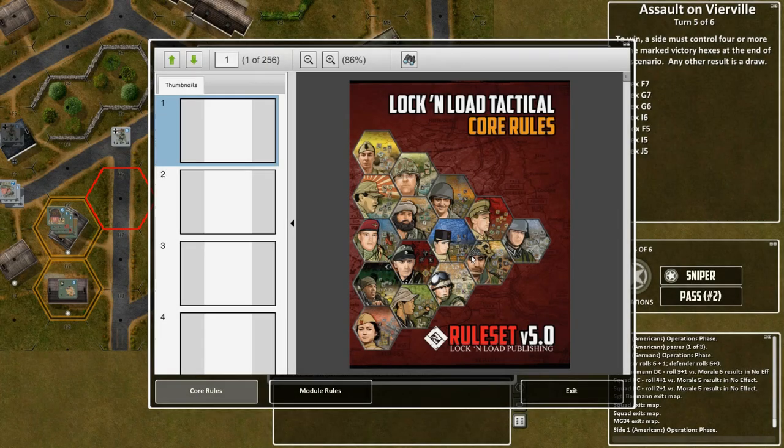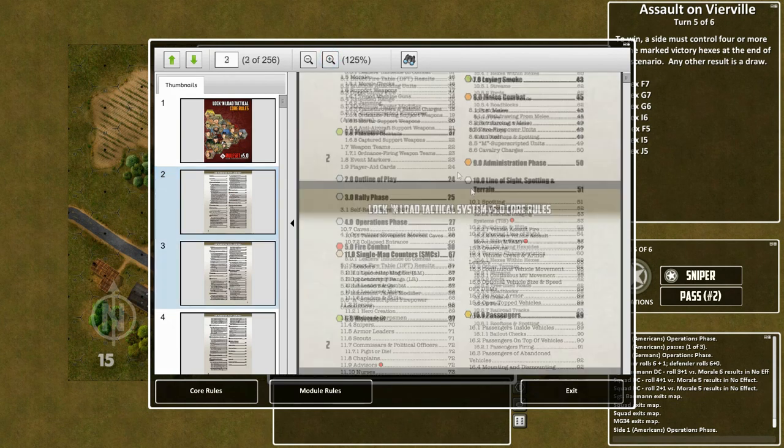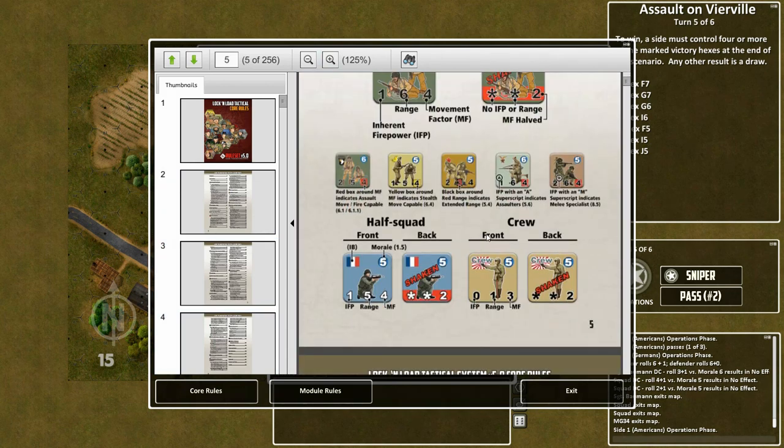Even things like rallying — you can do individual unit rallies to keep track of and monitor the die, or you can just click a button to do automatic rally and all your units are automatically rolled for and the system works out the results.